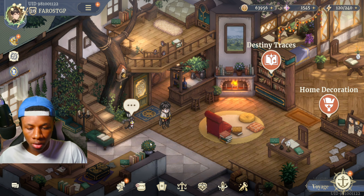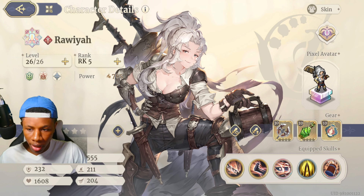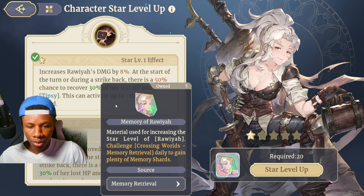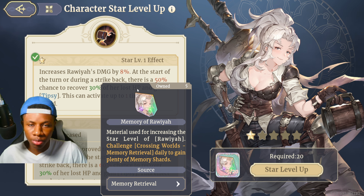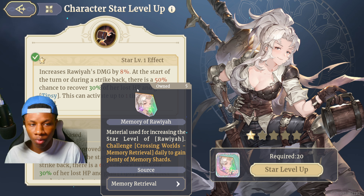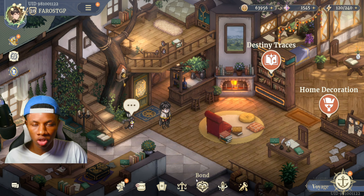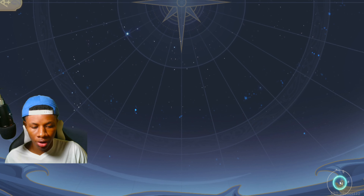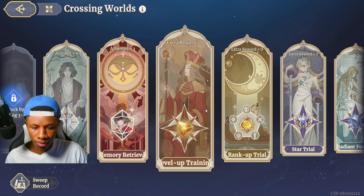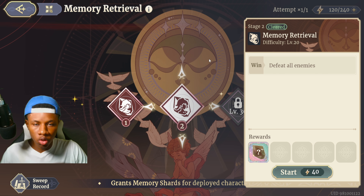This mistake is associated with your characters. For ascension you need these memories — I'll call them shards — to ascend your characters. The number one way to get shards is by summoning units and getting multiple copies, but Sword of Convallaria implemented a system where you can get shards for free. If you go to Voyage and enter Crossing Worlds, you can head over to Memory Retrieval.